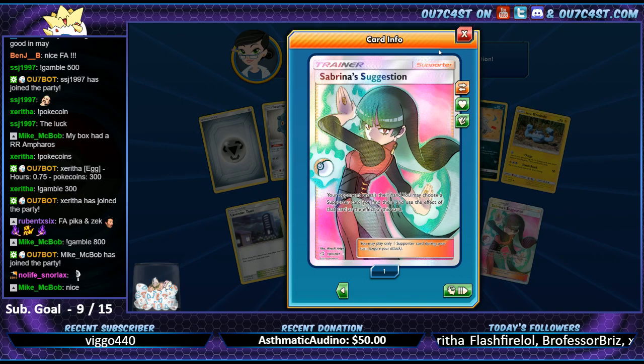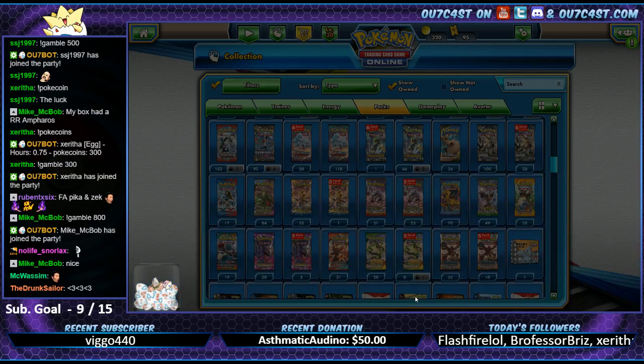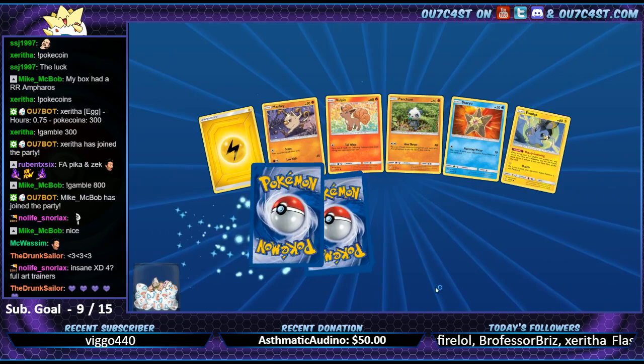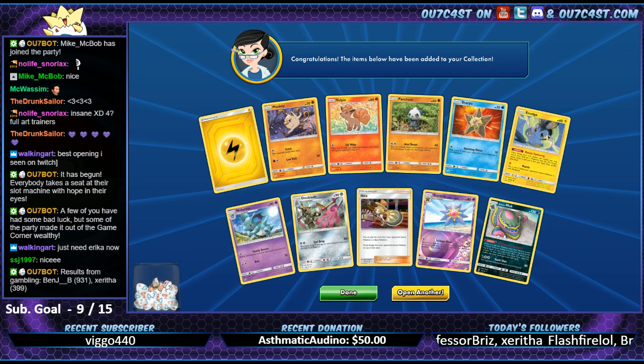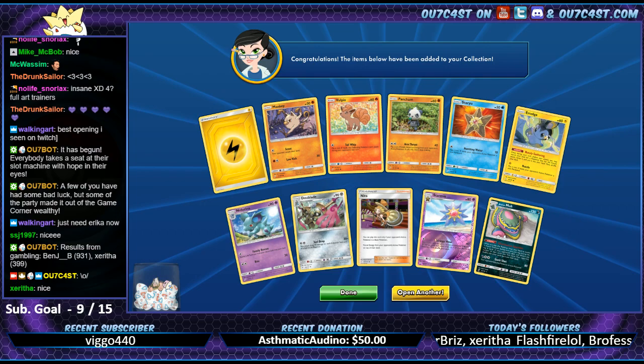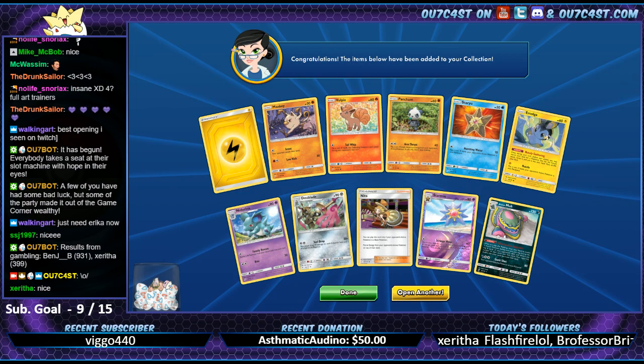Bala. Alright - one more pack after this one. Alright guys, I'm gonna need that energy from chat right now for this last pack. We're gonna spirit bomb this last pack - get something God tier!